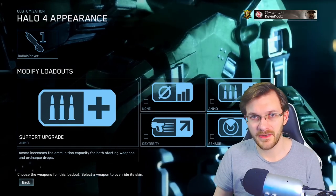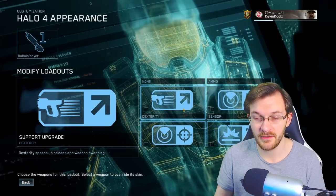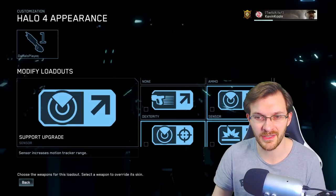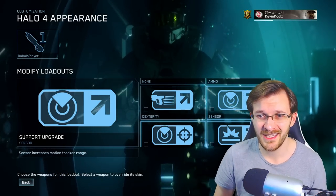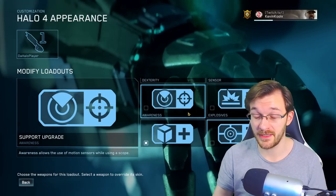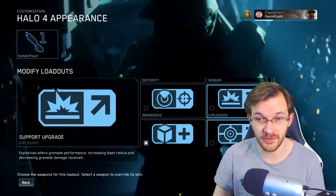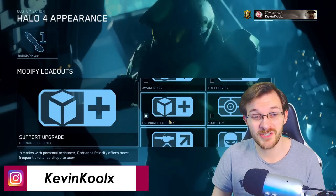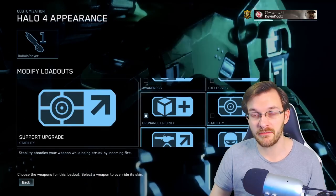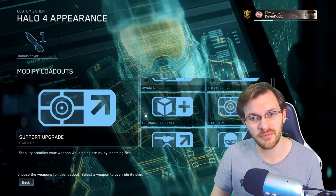Now for support upgrades: Ammo — I don't find it that useful since I pick up a lot of ammo in the game anyway. Dexterity is actually pretty good for 4v4 modes because it speeds up your reload speed quite nicely. Sensor gives you expanded tracker range, but it throws me off when predicting enemy locations, and given the natural size of the tracker, I don't think it's much of a benefit. Awareness lets you keep your radar while scoped in, which can be nice when using a scoped weapon like the Light Rifle, though I don't find it that useful. Explosives increases the damage range on your grenades — great if you're into that.